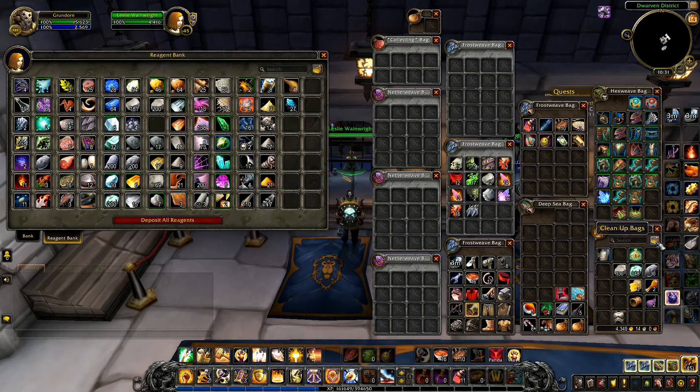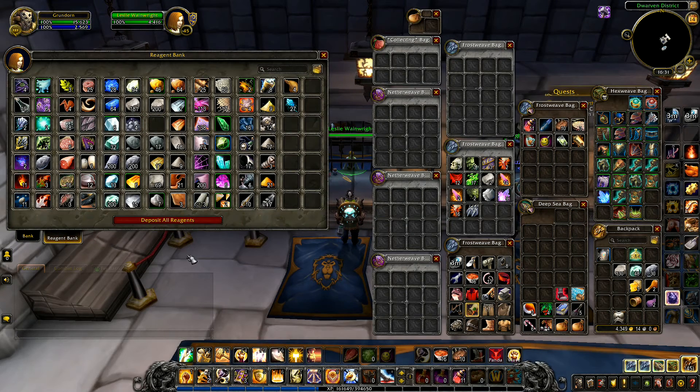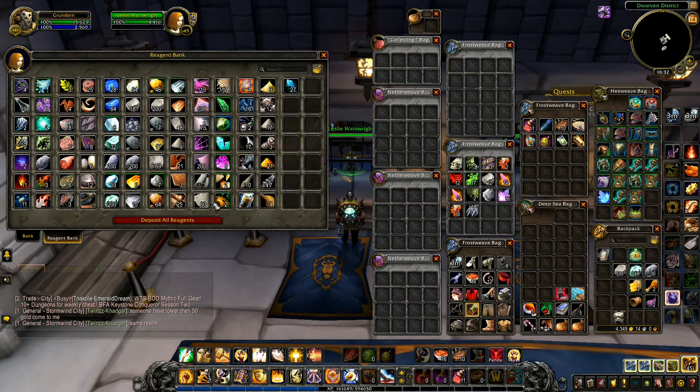We can clean up bags right here, and I can do the same in the bank if I want to. I can clean up the bank too. Looking through here, I'm seeing no duplicates at the moment. Let me go clean up the reagent bank - there we go. Moving those around, those three there are kept back. Do you see any more duplicates? We've got bars here and coppers.